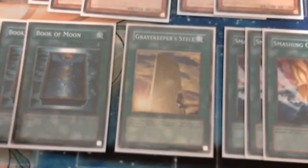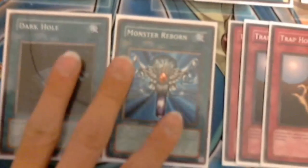Next we have three Book of Moon, then one Gravekeeper's Stele — I'd have another one but I was deciding earlier. I usually use two because I don't have a World to Group, which really sucks. And Smashing Ground, basically simple.